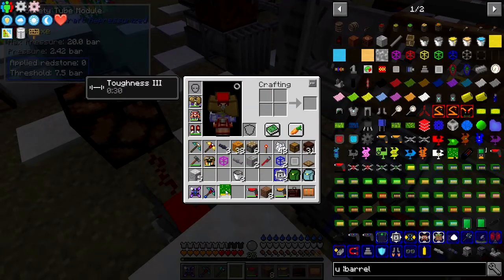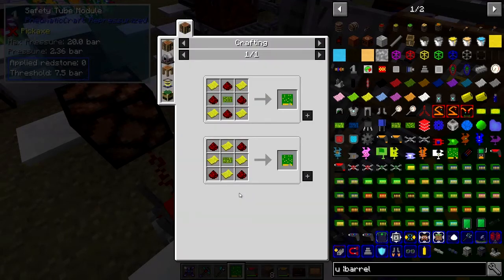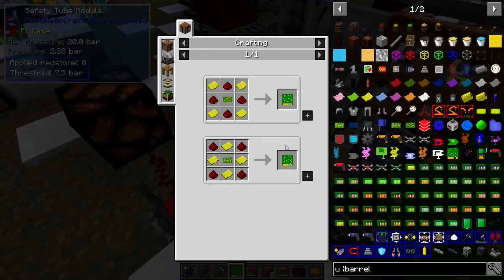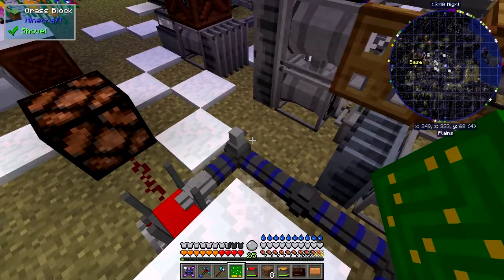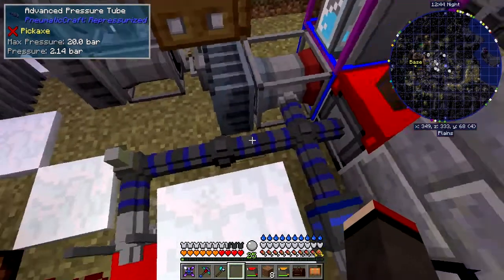If we apply an advanced PCB onto this, here's the recipe: it's just a standard printed PCB with some yellow plastic and some redstone around it — you get these advanced ones. There are two recipes because you can put the bits in the corners or in the middle, so it's flexible. You right-click the advanced PCB onto the module and it goes green.